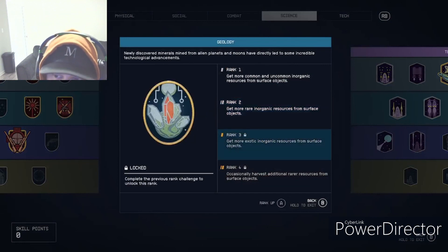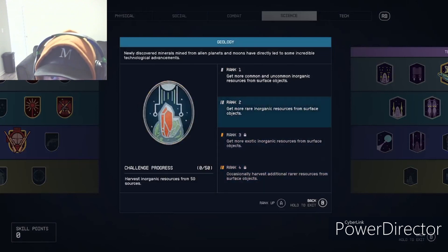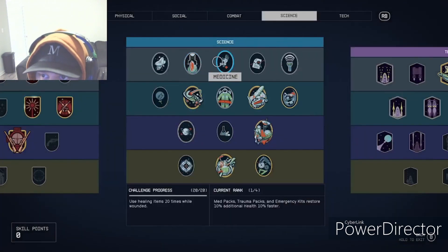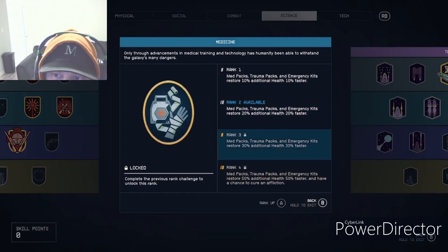Geology has to do with resources — inorganic and organic — and lets you get extra yields from them. I have one or two ranks in there. Medicine makes your med packs and healing items heal for more — not to be confused with the Nutrition skill, which is for food.